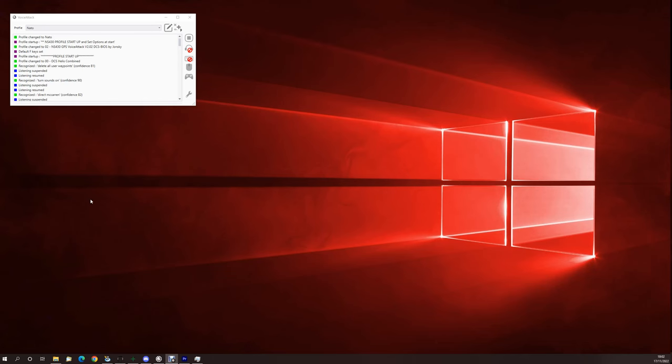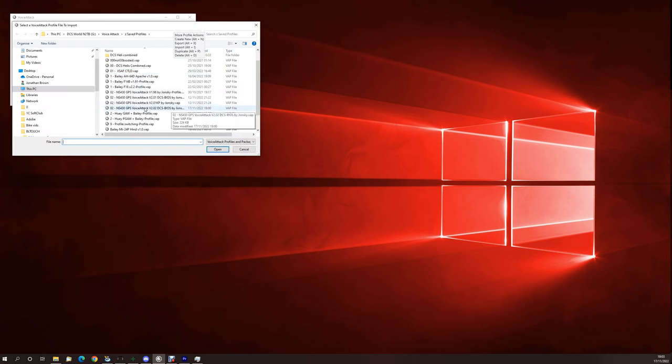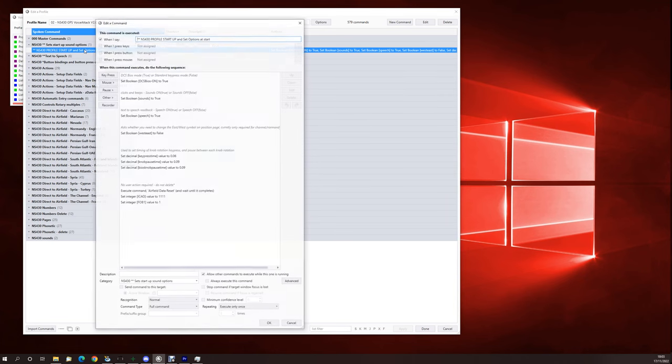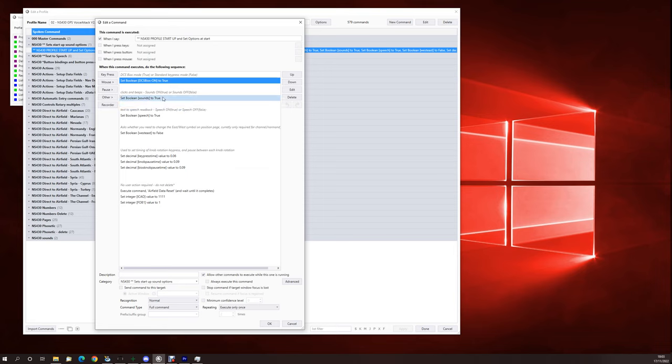Let's have a look at installing the profile after downloading it. Click the little plus button, import profile, go to your download, select the profile, click open. For options, click the edit profile button — profile startup. At the top we have DCS BIOS mode: true or false. If true, it sends commands via DCS BIOS but you need that installed. If false, it will use standard key presses — just click true or false. You can set sounds and speech readbacks to be on or off all the time the same way.